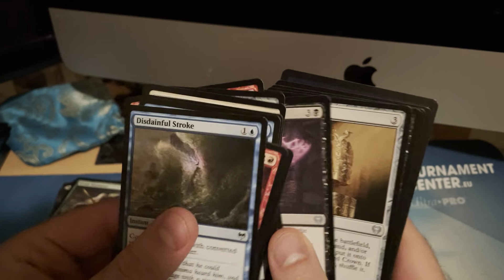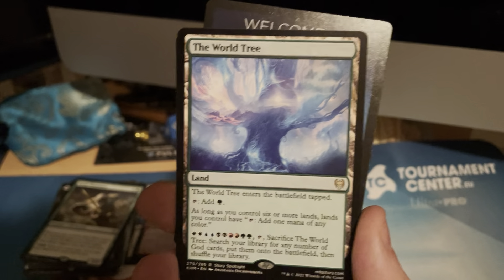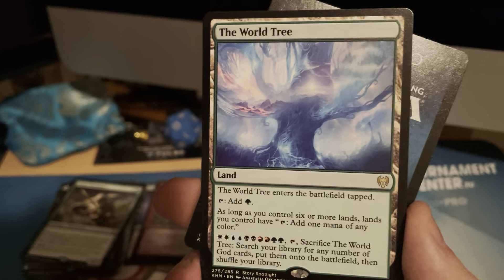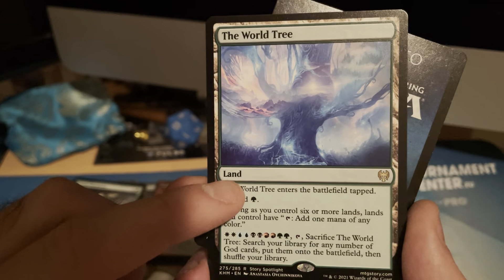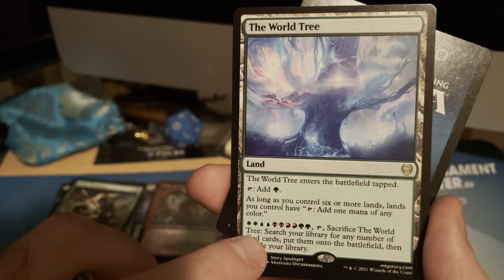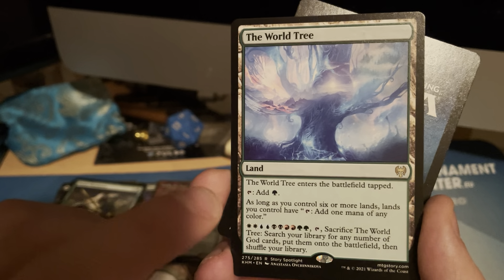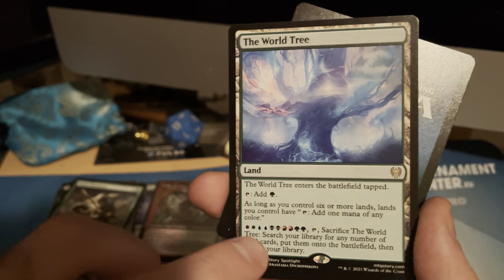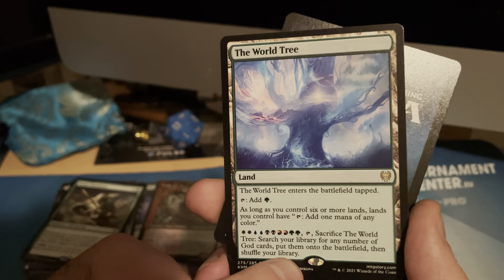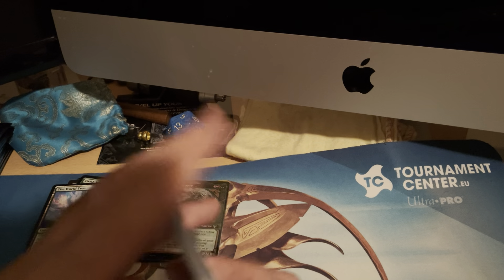This is the last booster we're going to open. And how fitting — here it is, the card I was looking for: the World Tree! And you know why I want it? The third ability. You get your mana, it comes in untapped if you have six or more lands, and adds one mana of any color. It's not a legendary land, which is key. But this ability — I've been playing with this deck on Arena, and if it goes off with sixteen gods with haste, vigilance, indestructible, and first strike, the opponent just says GG. Yes!